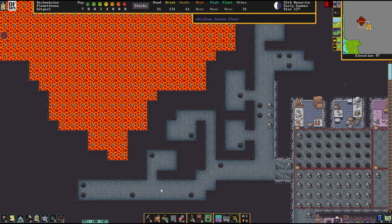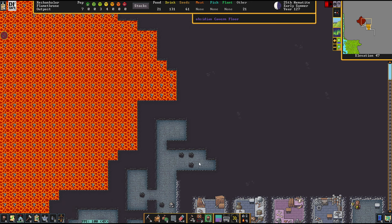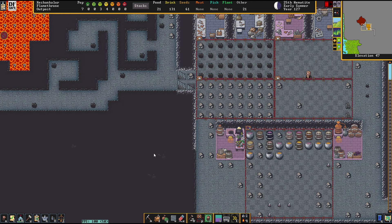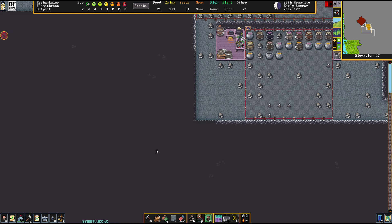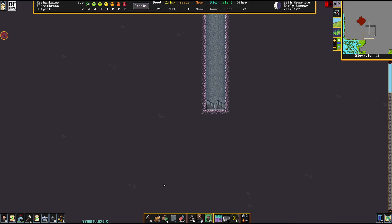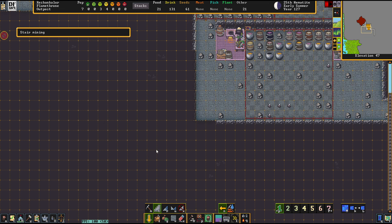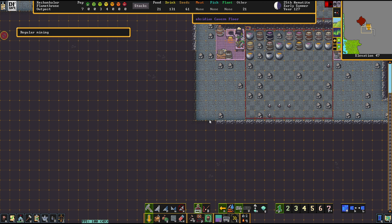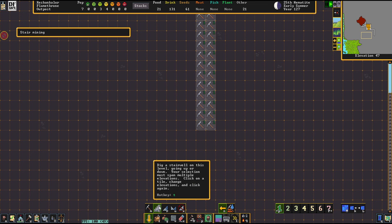In the previous episode I decided to floor my rooms with quartzite and I am somewhat regretting that. Because quartzite is not as available as I wanted it to be, but maybe we can trick our problems away. So the very first thing today is we're going to get ourselves a quartzite mine together.